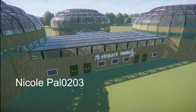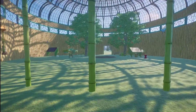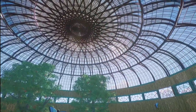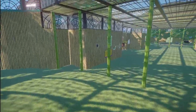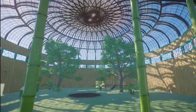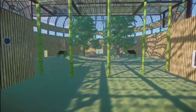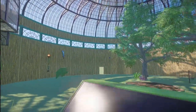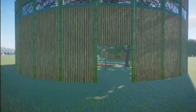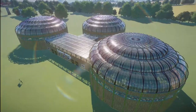Nikolbau0203 has made us a tropical primate building. Bring this building into your zoo for right around $41,000. What a great job you've done here on this primate house. I would think that all your monkeys and all your visitors would really enjoy this place. Lots of places to go to eat and lots of animals to take a look at. Thank you so much for bringing this to the Steam Workshop page.